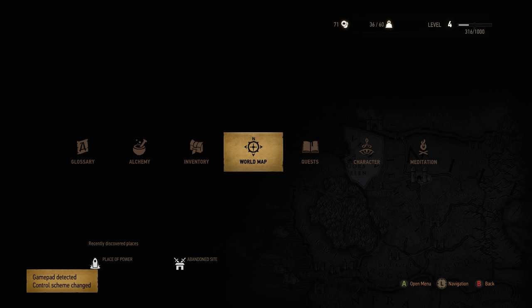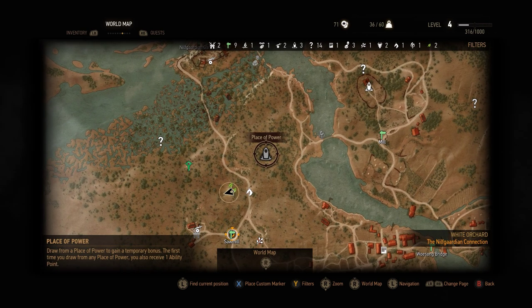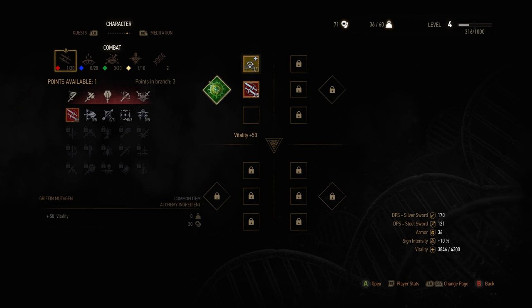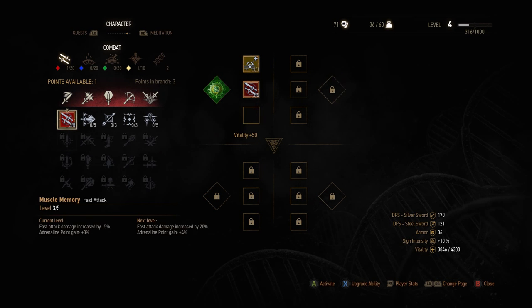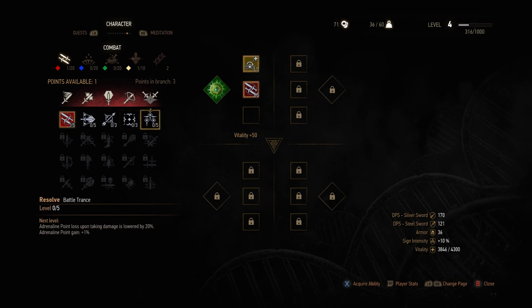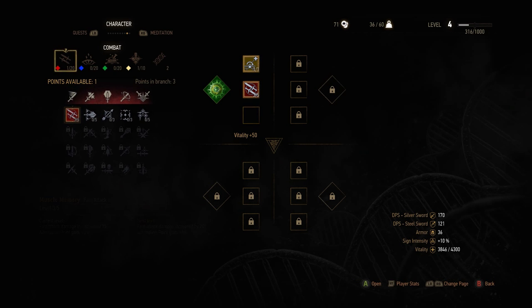What's next? The world map is what I'm interested in. It's really close, let's walk over there. We took care of that place of power and we got an ability point, so I probably want to look at how I want to spend this. I have one available, and considering I'm doing a lot with my fast attack I might just do more fast attack. I rarely use my strong attack so maybe I should work on that more. We have battle trance — adrenaline points lost upon taking damage is lowered.